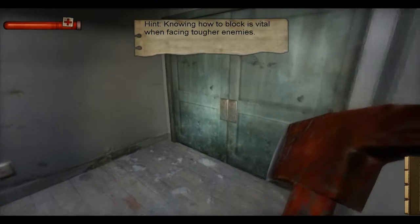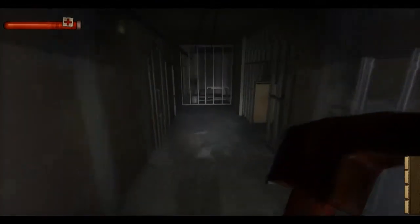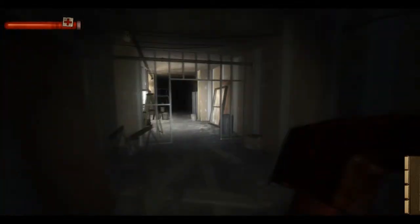Knowing how to block is vital when facing tougher enemies. I kinda figured it was much. There's someone over there. Can't open that door at all, so we'll have to wander through here. There's someone behind me. Was that really necessary?